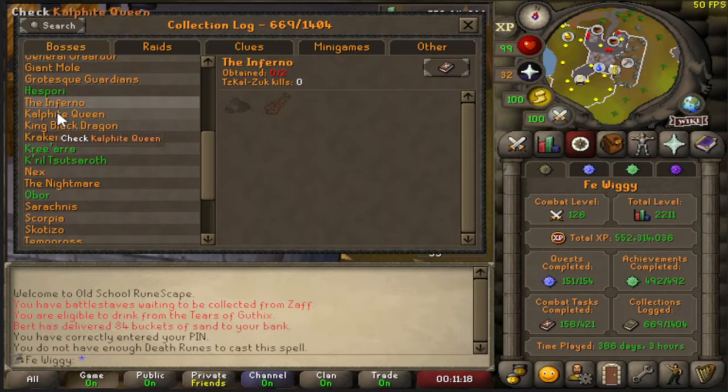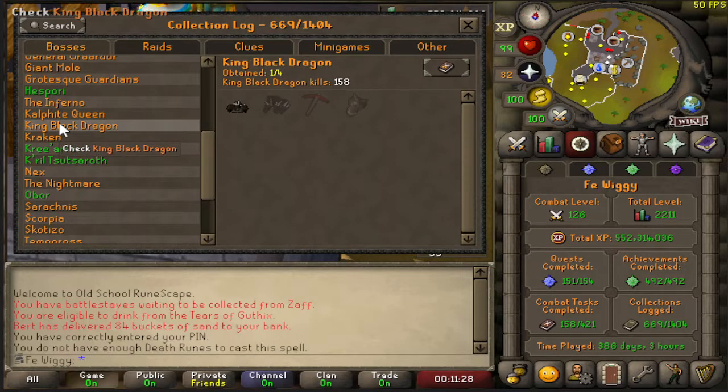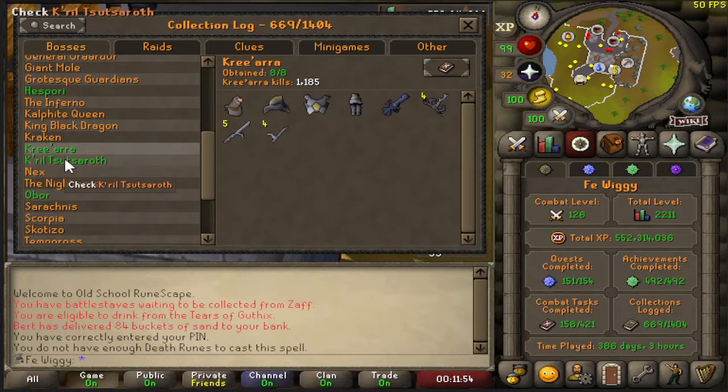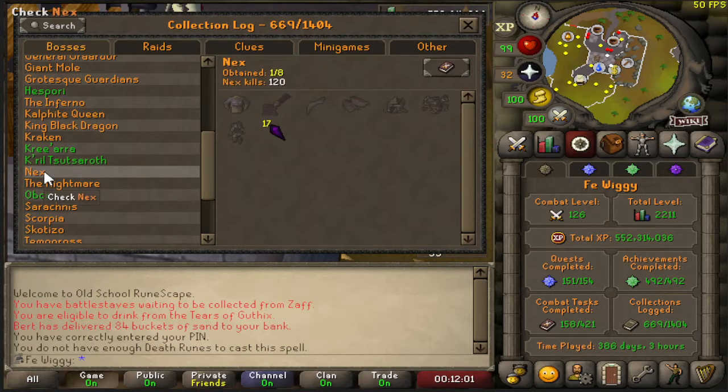Inferno — I'm done with it, probably never going to do it again. Kalphite Queen — I still need a jar and the pet. KBD — I got the DFS from KBD but still need to get it in the log since it was pre-collection log. Kraken — two out of four, I got the pet, I just need the kraken tentacle and another jar.